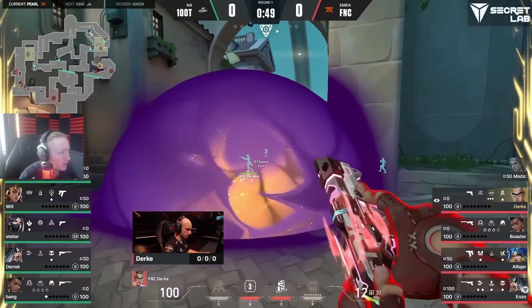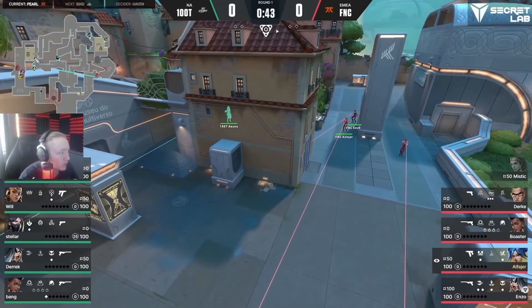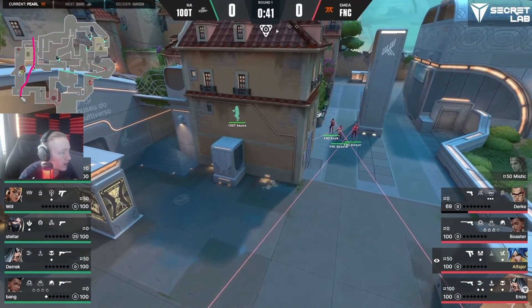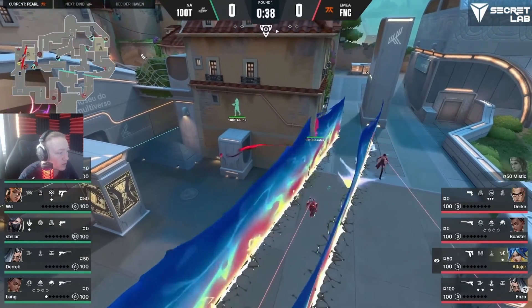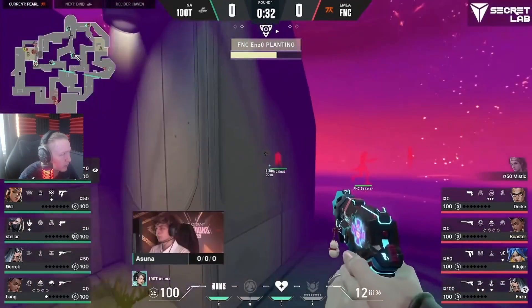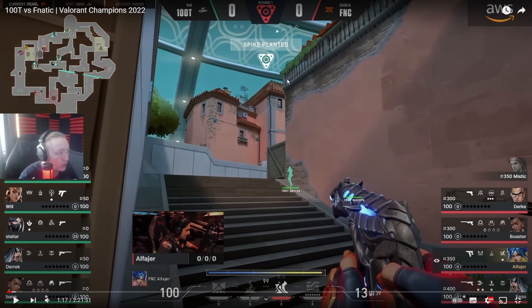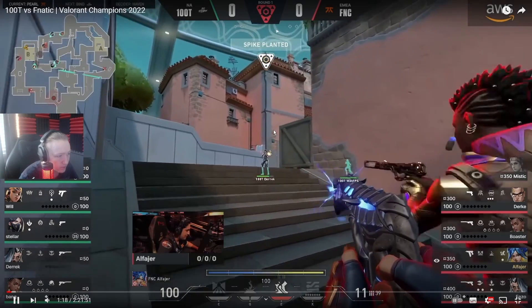They're going to use Chamber to create pressure on A and force 100 Thieves to keep three players at A, while Boaster moves up to B. We also have Enzo and Alfeo coming through in rotation. So literally three people from 100 Thieves are being fooled by Derka that it may still be an A take. Asana is playing this really well - he knows he doesn't have control of that side and giving up B is the best choice since they can retake with utility. Fanatic at a 4v5 need to find a way to equalize, and that's what Boaster and Alfeo are doing - walking into C-team to kill Derka.